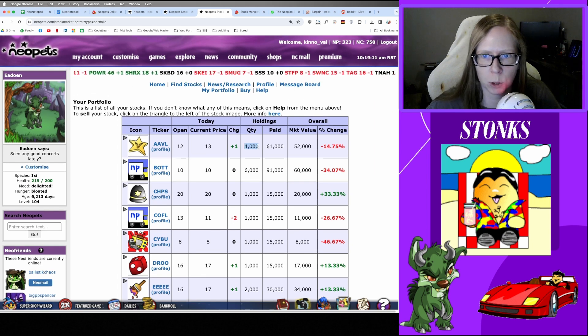The quantity column shows how many individual shares you have acquired from a company. The paid column shows how much you paid to get those stocks in the first place. The market value takes into consideration the current price compared to how many shares you currently have. For example, I paid in about 61k for these shares, but the total value is currently only 52k — so I would essentially lose about 14.75% if I chose to sell right now, which I don't want to do.